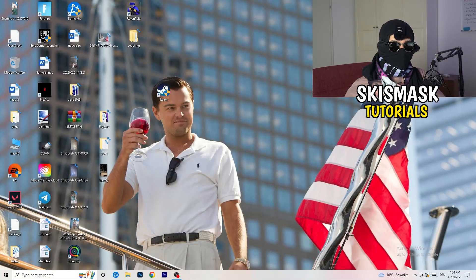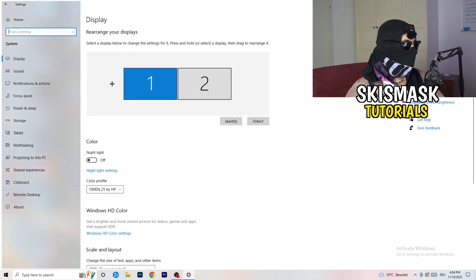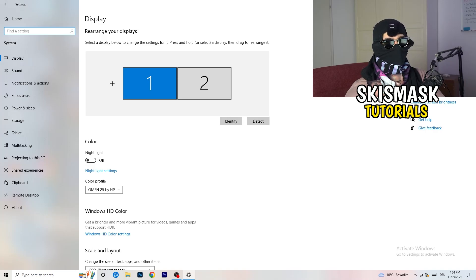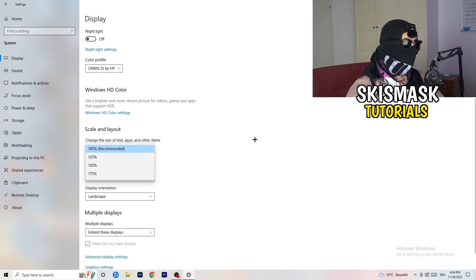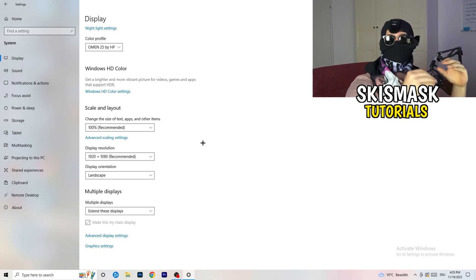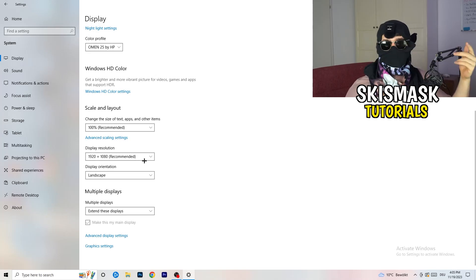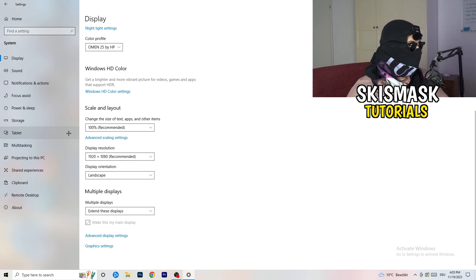Open Settings again — hit your Windows key and click Settings. Go to System. Identify which monitor you play games on if you have multiple. Scroll down to Scale and Layout. Change the size of text and apps to 100% as recommended. Then check your Display Resolution — this is really important. Your monitor resolution should match your in-game resolution. If your game is set to 1920x1080, set your display to 1920x1080 as well.